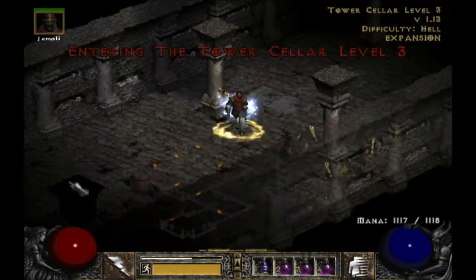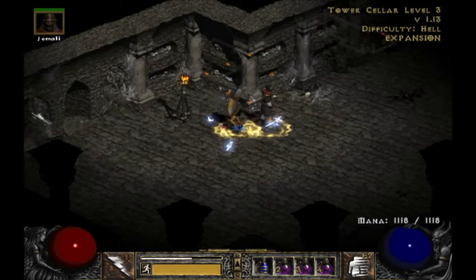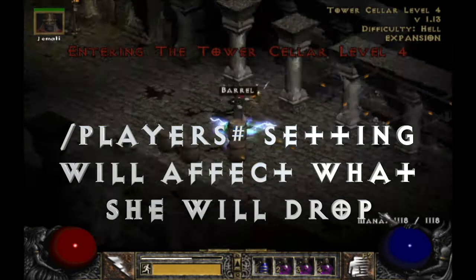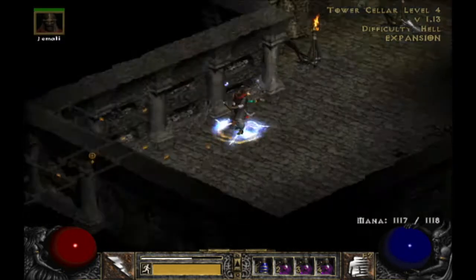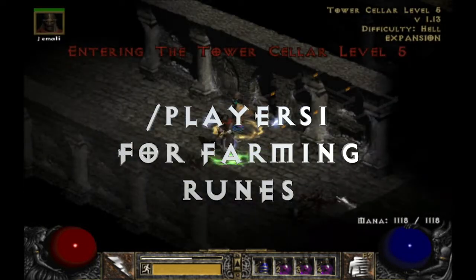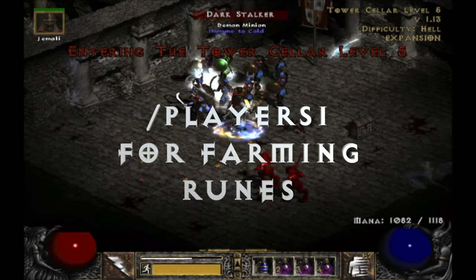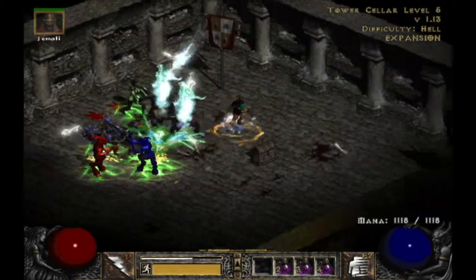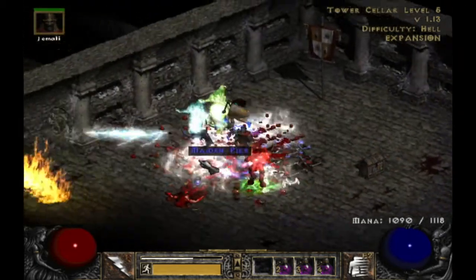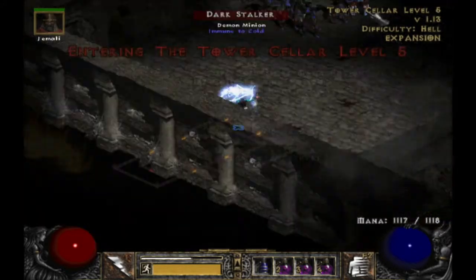She's able to drop anything from an El to an Ist in Hell difficulty. She can drop up to six items when you kill her, and this is when you take into consideration the player setting because it will greatly affect what can drop. If you're wanting to farm her for runes, you want to do so on Players 1. This is unlike any other monster in the game, as typically you'd want to farm on a higher player setting to increase the no-drop rate chance for any item including runes. However, because her monster drop table rolls first...